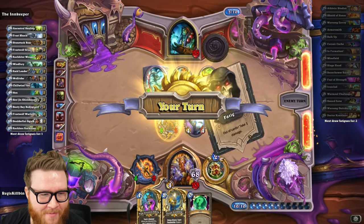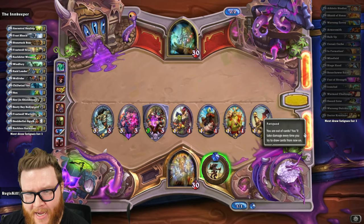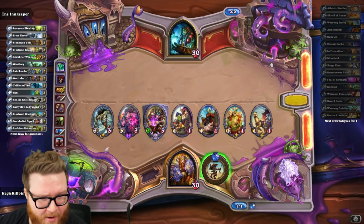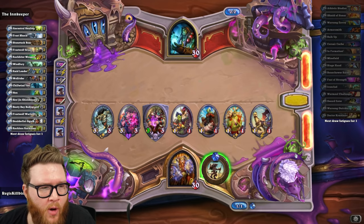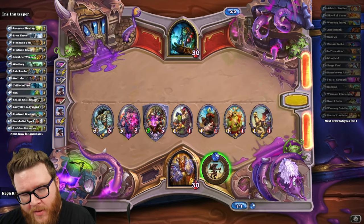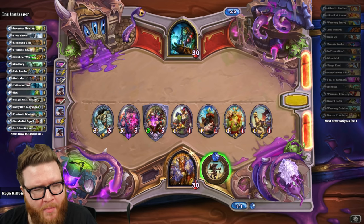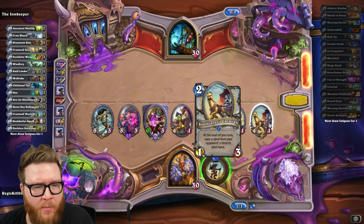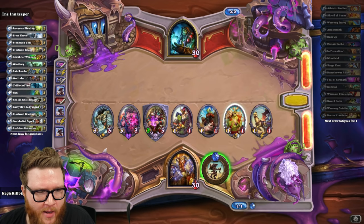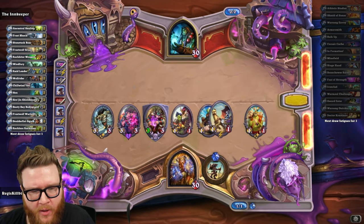I don't actually know the solve for the puzzle yet, but I know the basic mechanics and I'm going to break it down. This is basically a spin on the old wolf and sheep puzzle — but instead we've got a caravan, orcs, and quillboar. You move minions across the board with the caravan by placing it to the left of the minions.